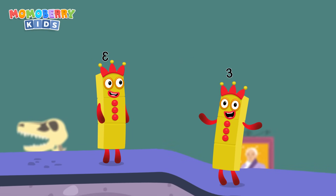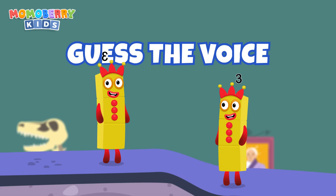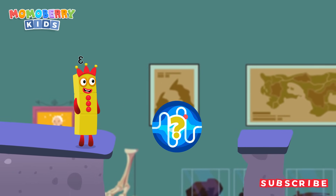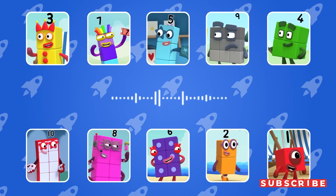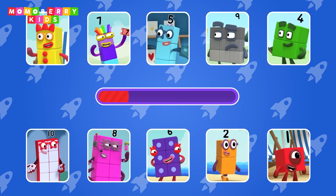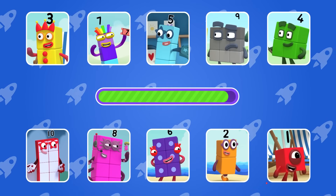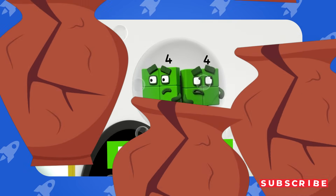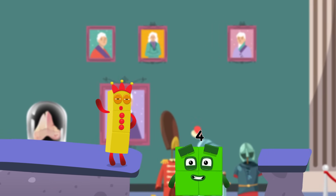Welcome to the next challenge — this is a listening game. You'll hear a voice and your task is to guess which number block it belongs to. Good luck! Guess the number block's voice. Round things! It's got us! Number 4 — round things, it's got us! I am full! Have we met? Wow, good job!